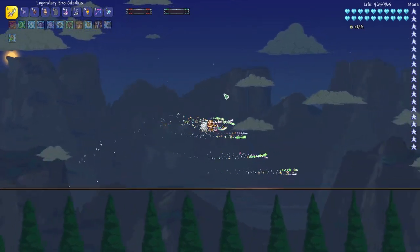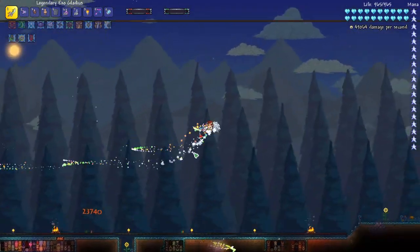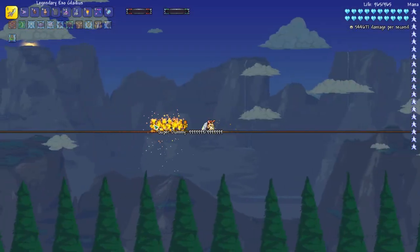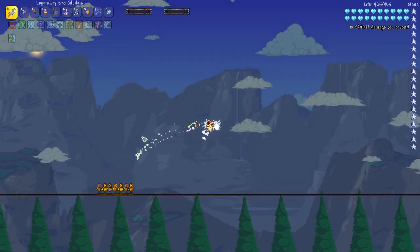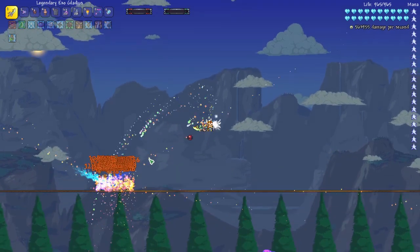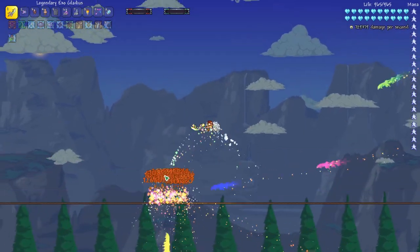It can only shoot horizontally, so that's one thing to note, but it does home in on enemies, as you can see right there. I've put down these super dummies — these will show what the weapon does against enemies. You can see it homes in pretty aggressively and then shoots all these extra attacks.